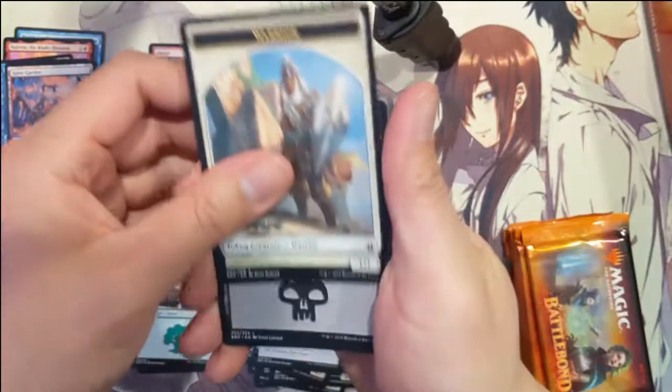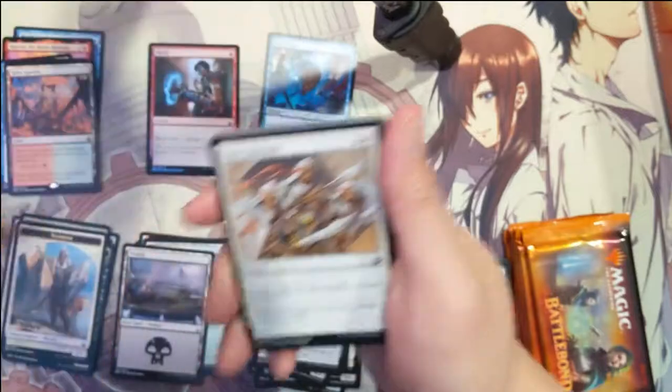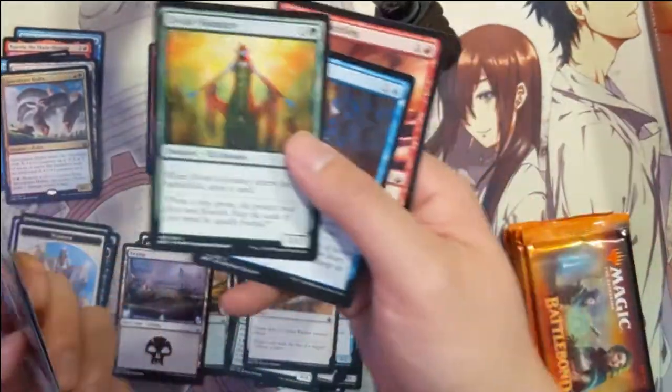Warrior token, a swamp, and then Apocalypse Hydra — never too happy to see hydra cards, although there is one coming in the Ravnica lines that looks pretty cool. Oh, and there's a Visionary.